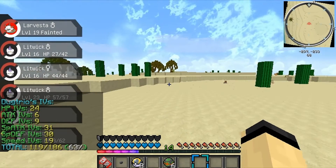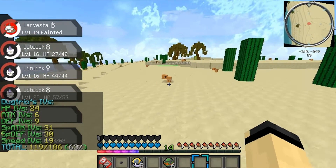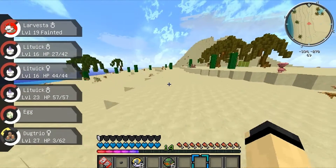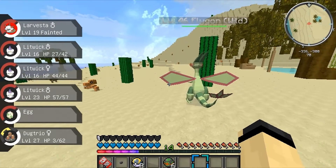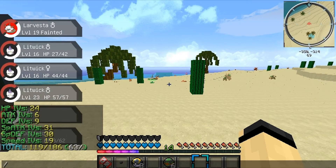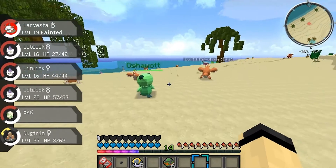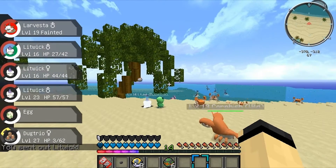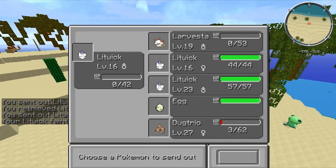I cannot do damage to this guy. Oh, it's a perfect IV for special attack — isn't this a physical Pokemon? My god. Wait, I was about to leave — I just found a boss Pokemon! Pidgeotto, you have an easy catch rate, let me catch you. Thank you — caught it in the premiere ball! Oh wow, water gun wrecked me.